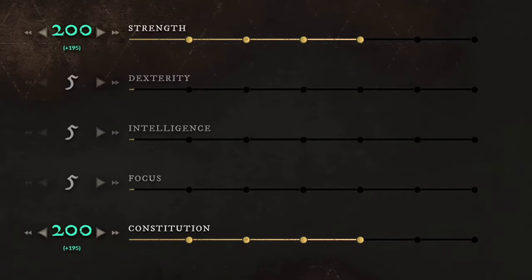Moving over to the second build, which is the Great Axe and Warhammer. No matter at which level you start using this build, you first want to get your strength to 100 or even 150, and then start building constitution. Around level 60, you should have 200 strength and 200 constitution. For your armor, you again want to be in the heavy category, using full heavy equipment.